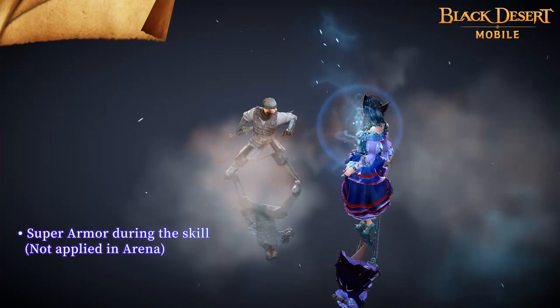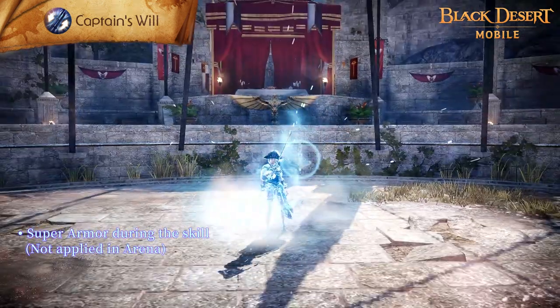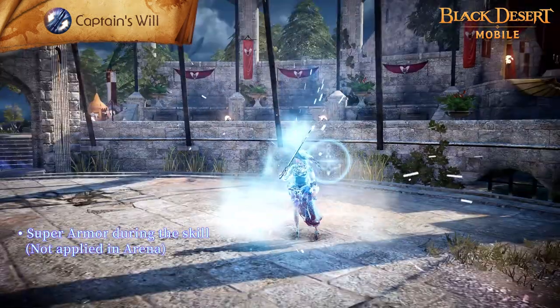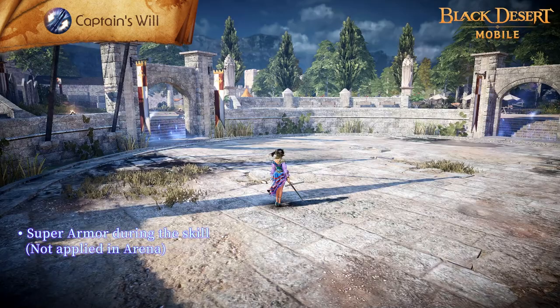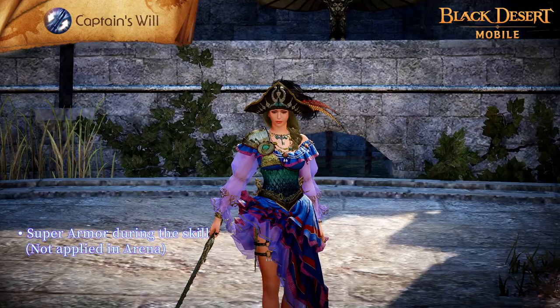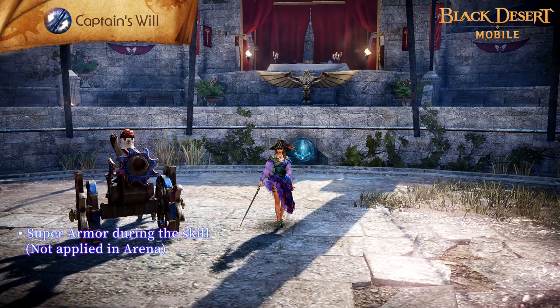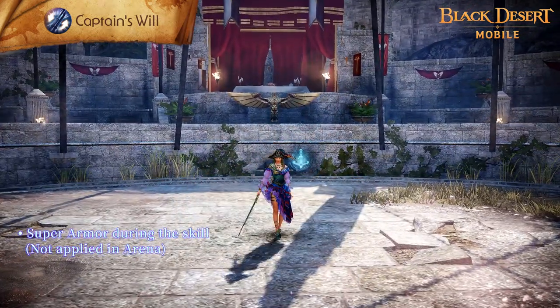Captain's Will is a skill in which you ready yourself with a renewed focus. This enhances your next skill with either an increased number of hits, attack range, or attack speed. You can also reload while moving if Flow Slipstream is activated by holding the skill button. You can immediately use it during another skill. The remaining cooldown of Captain's Will decreases by one second upon using a skill that fires Harpoons.